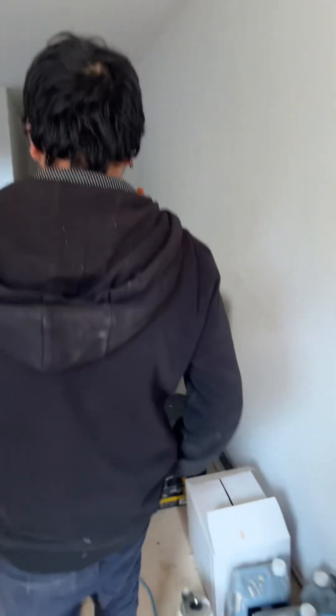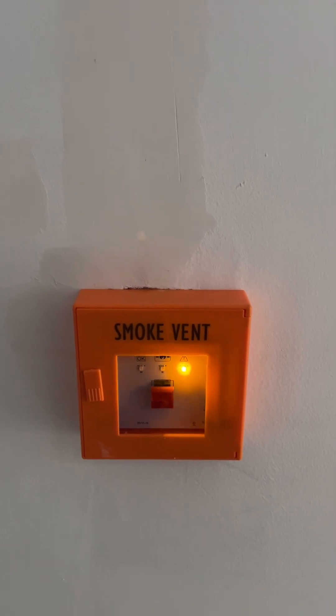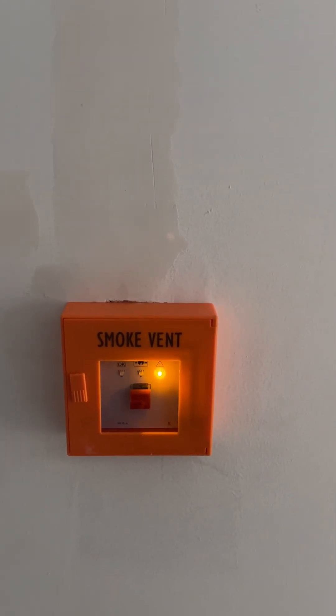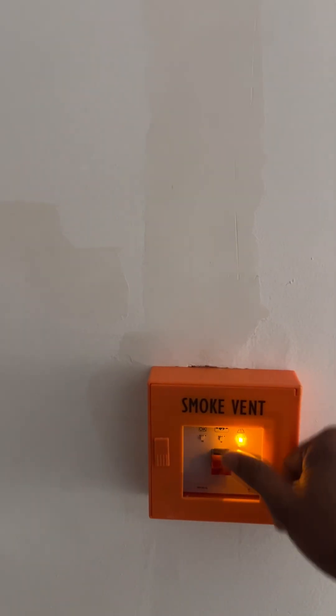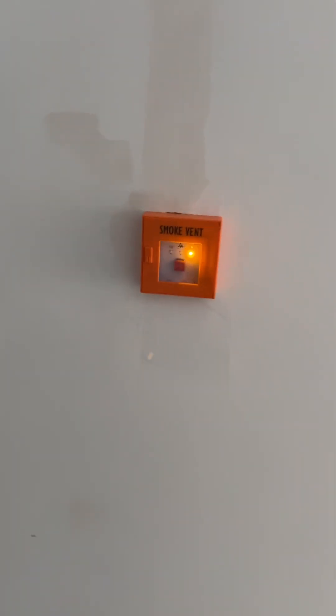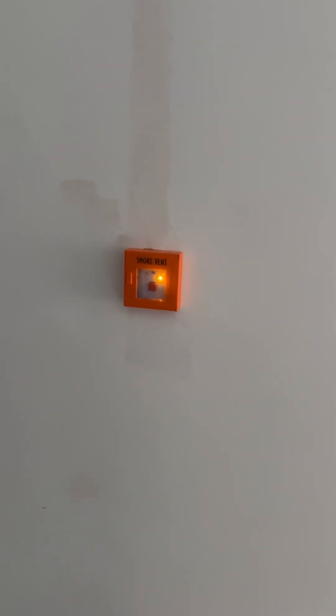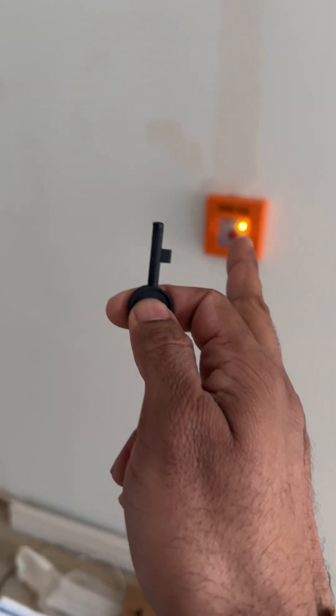When it all goes back to normal it will give us a normal indication of green color — that means all is back to normal. You should go green in a minute. Always make sure you reset the fire alarm panel first, and then reset this.